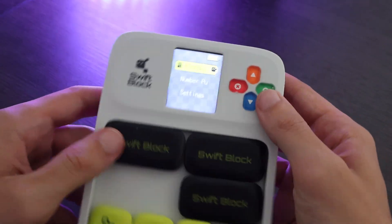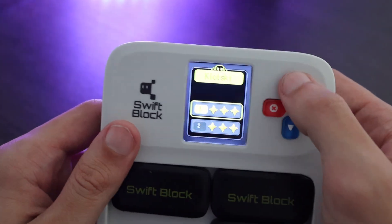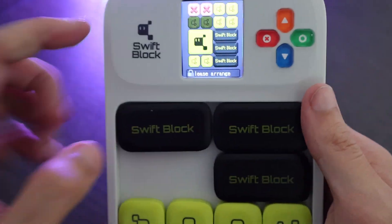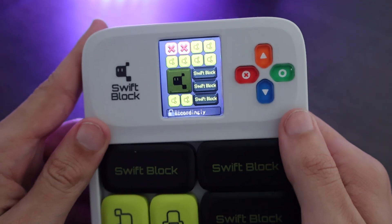When you turn it on it shows you three options: Klotski, number puzzle, and settings. Klotski has a very loud noise by the way. It has all these different levels, and when you click on one it tells you exactly how to set up the pieces — you move them yourself and have to match the shown configuration exactly.